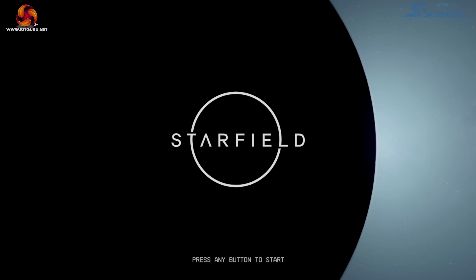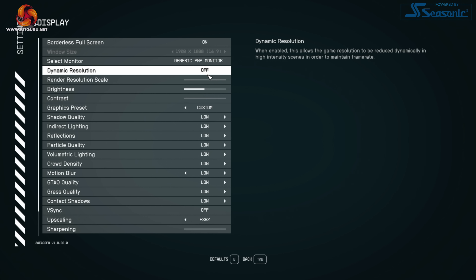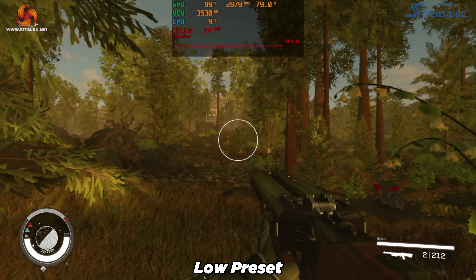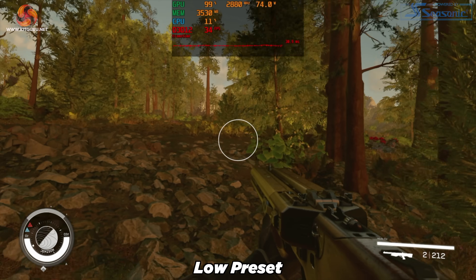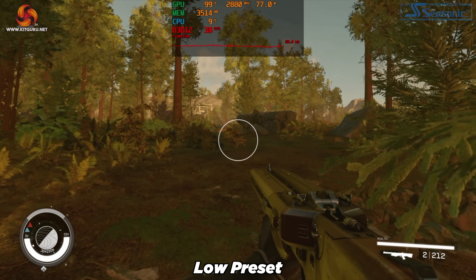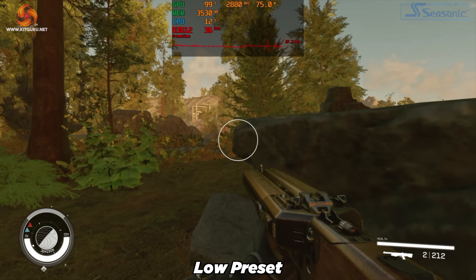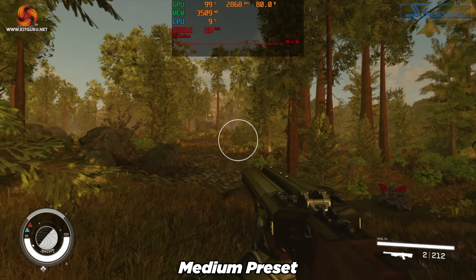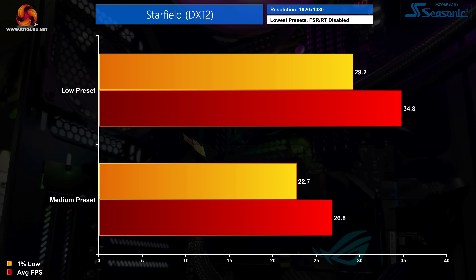Finally, Starfield on the low preset with dynamic resolution turned off at native 1080p. Testing in the forests on Jemison, frame rates are not good — dipping into the low 30s and going as high as about 40 fps. Low settings also look truly dire: very flickery, aliased, and low res. Even the low preset caused 1% lows to drop below 30 fps with an average of only 34.8, so Starfield is another fail for the RX 6500 XT.